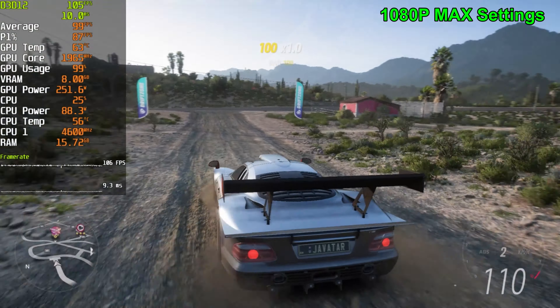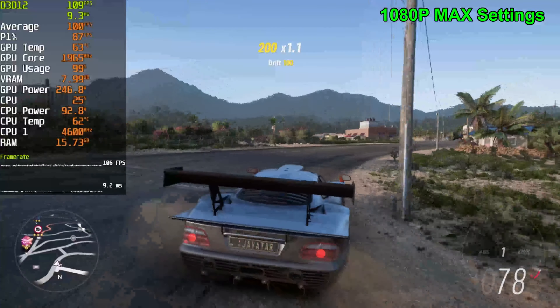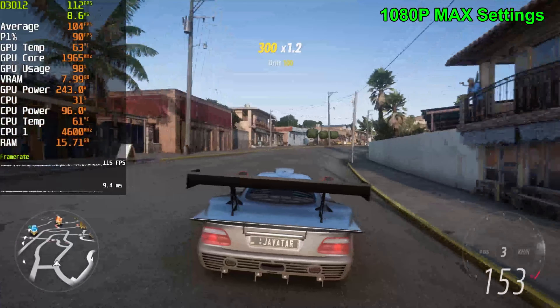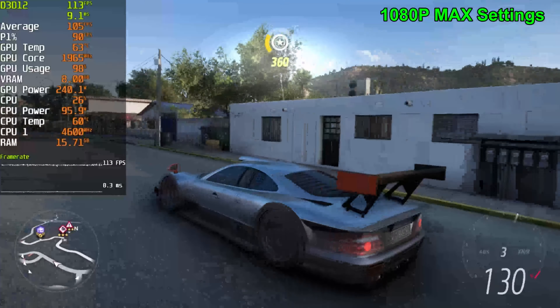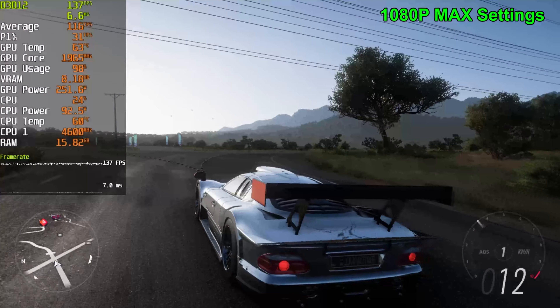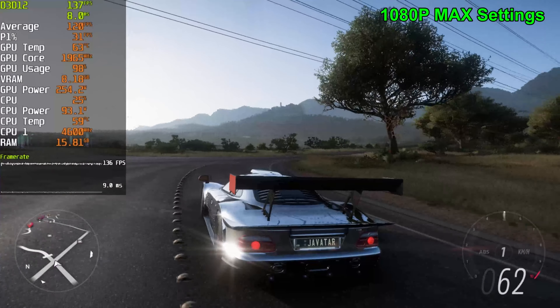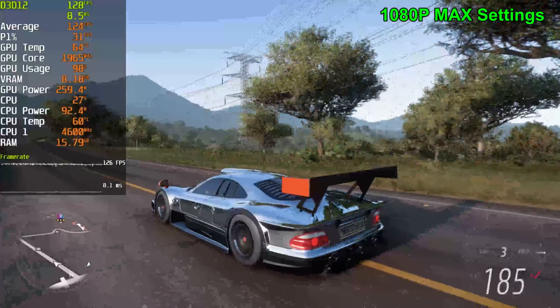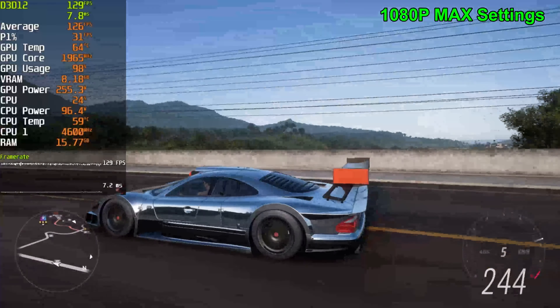Driving around, we're getting 110 FPS, pretty much 100 FPS driving around. Reflections look very muted so far on this car — just reset the reflections so we can actually see, and yeah, they already look pretty fantastic. Now we're getting 130 FPS while driving down this road, and the reflections do look pretty good, maybe a bit blurry.